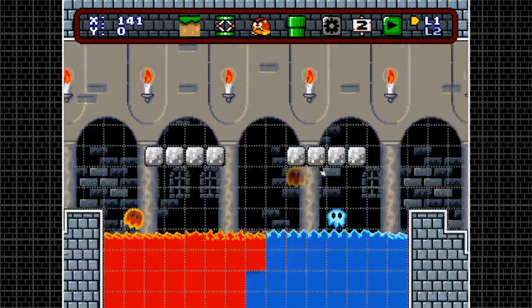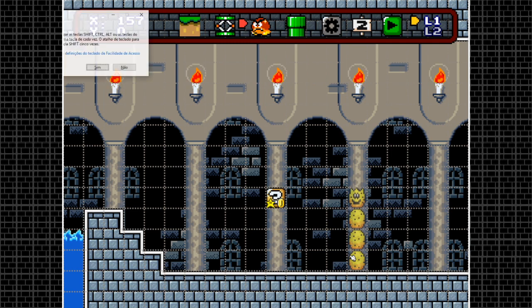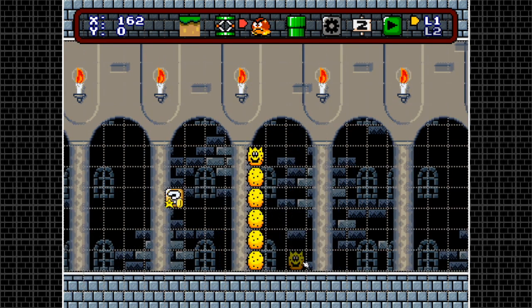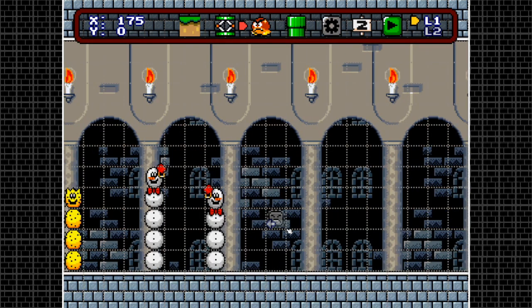Next enemy is the Pokey — pretty cool. Hit left control to make it walk left or right, and hit shift to add another torso segment. It can have up to five or six torso sections — this is the maximum height, this is the minimum. There are also Snow Pokies right beside; they behave the same way as the desert ones, with only a cosmetic difference — they literally look like snowmen.